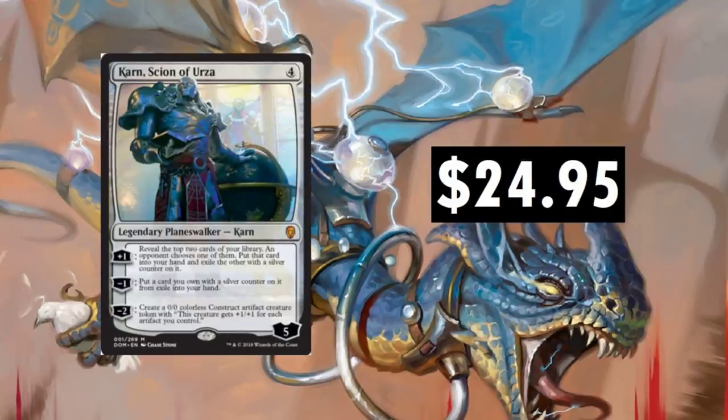Karn, Scion of Urza — $24.95. I believe that's our number two spot. It's Karn with Urza even visible in the background of the artwork. Really cool card at $24.95 — it should stay around there. I think some kind of crazy artifact build is really going to put this thing on the map; I just don't think it's been built yet. If it was, the price would spike. It was as high as $55 for a while, until Teferi came along in the same set — two of the nastiest Planeswalkers.